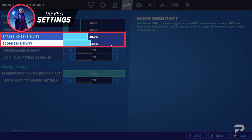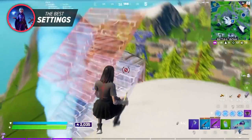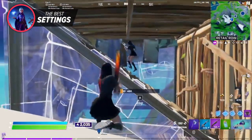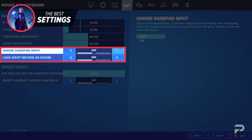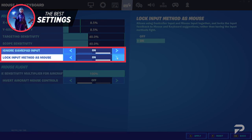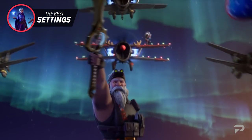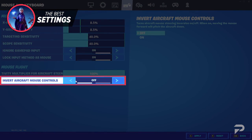Just like your X and Y senses, keeping both numbers at the same percentage is better than having separate sensitivities, but it can also be a preference depending on your play style. Another small part in the sensitivity section that does not affect gameplay is the ignore gamepad input setting and lock input as mouse — just keep those both on in case you have a controller connected simultaneously. Keep your aircraft sensitivity at 100% in case planes are added back to competitive modes, and keep your invert controls off.